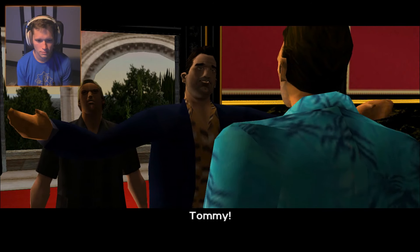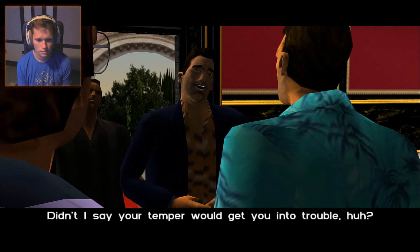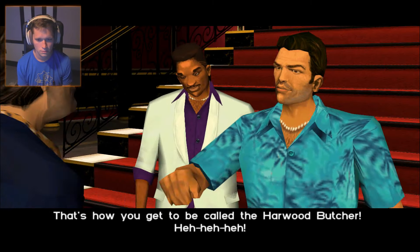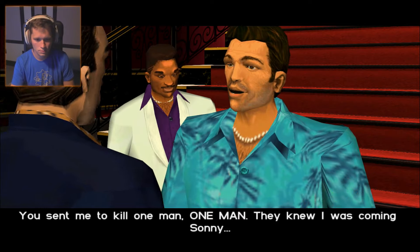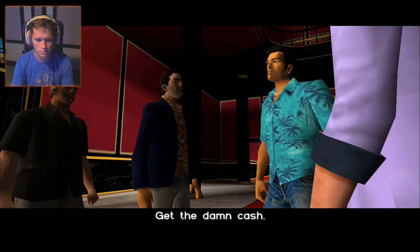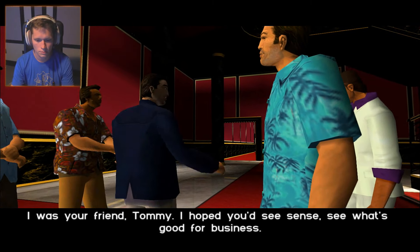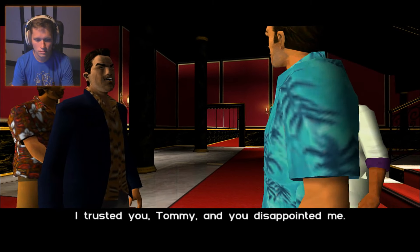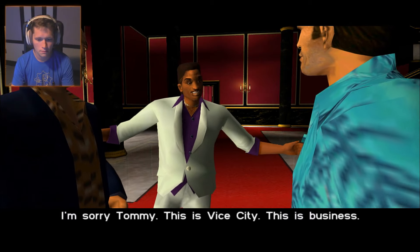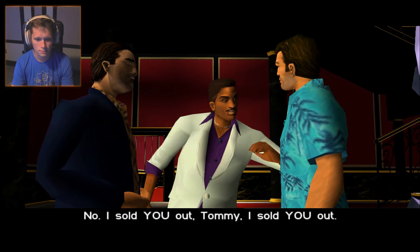'Tommy!' Sonny Forelli arrives. 'Why? No big hugs for your old buddy? I've had 15 years out of the loop — I'm a bit rusty on family etiquette.' 'There's three mil in the cases.' 'How many was it? Ten? No, 11 men — that's how you get to be called the Howard Butcher. You sent me to kill one man! They knew I was coming, Sonny.' 'Watch your tone. Anyone would think you blame me for that unfortunate set of circumstances. Just take the money.' 'You know Tommy, I did what I could for you. I pulled strings, called in favors. I was your friend. I trusted you, Tommy, and you disappointed me. But at least someone in your organization knows how to do business.' Lance betrays Tommy: 'I'm sorry, Tommy. This is Vice City. This is business.' Tommy: 'You sold us out.' Lance: 'I sold you out, Tommy.'